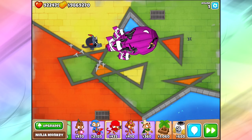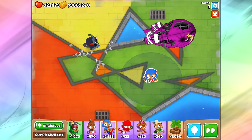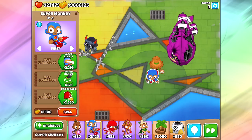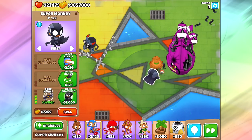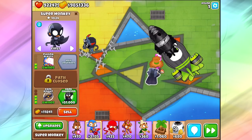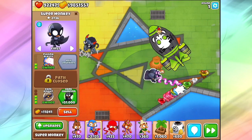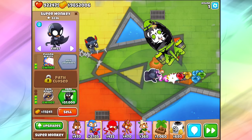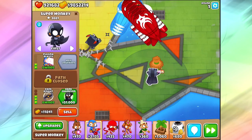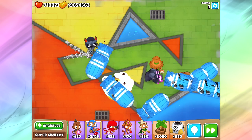Once you get down to the DDTs and everything, the Ninja can still pop those DDT bloons. But the OMGs might be a little bit too much for him to handle. So I'm going to pop down an extra Super Monkey - one of the best options is the Dark Knight. They're great for late game, especially if you get the Plasma Blast Dark Knight as well. You can even go all the way up to the Dark Champion. It looks like there's actually three DDTs inside of the BAD Balloon - I always thought it was two. We've got two OMGs coming out as well, and the Ninja is doing a fantastic job taking down all these higher-tier bloons.